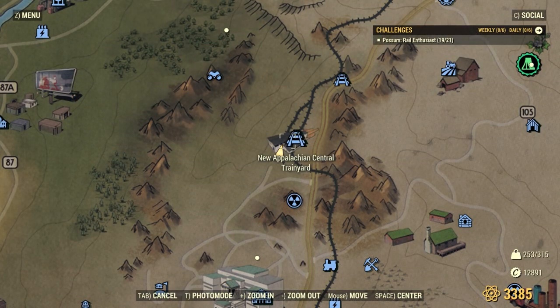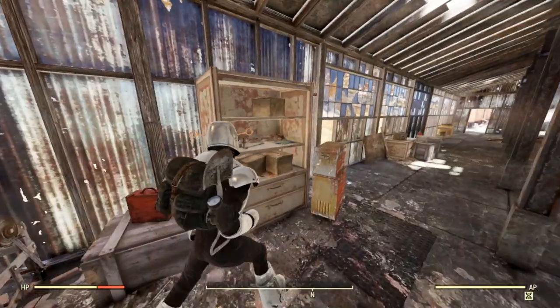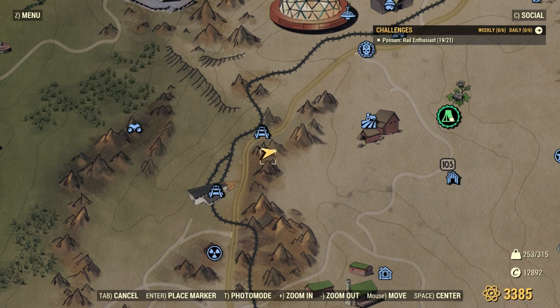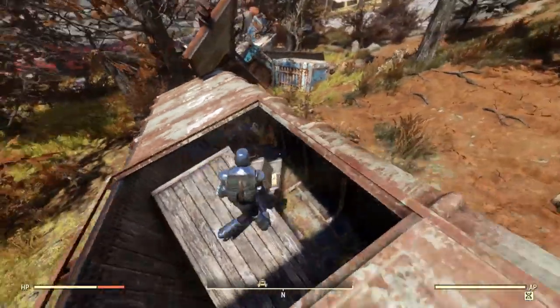New Appalachian Central Train Yard has a plan spot on this shelf near the armor workbench. And at 98NAR Regional, inside this fallen boxcar, you'll find an armor plan spawn.